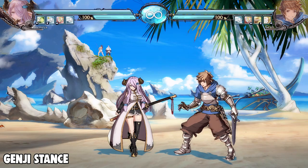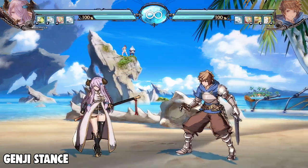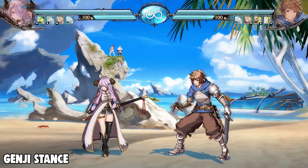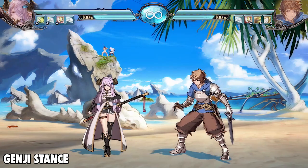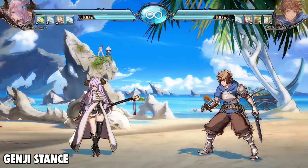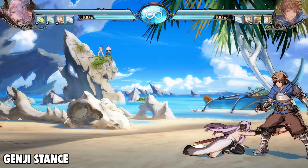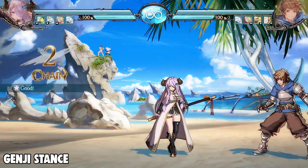Her 2M is one of her best moves in Genji stance because it has decent range and is really good for poking in neutral. On block it's only minus three, so it's really good to do a couple of times. It reminds me a lot of Catalina's 2M, just doesn't go as far. It's good for poking them out, maintaining distance, and you can cancel it into your special moves as well.